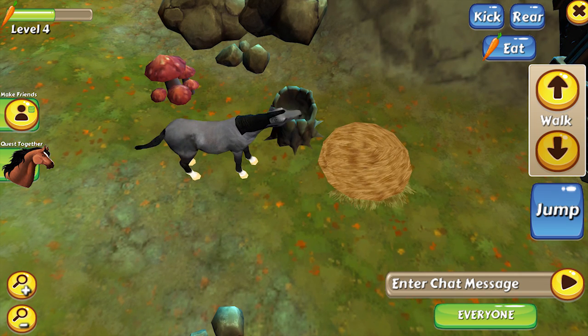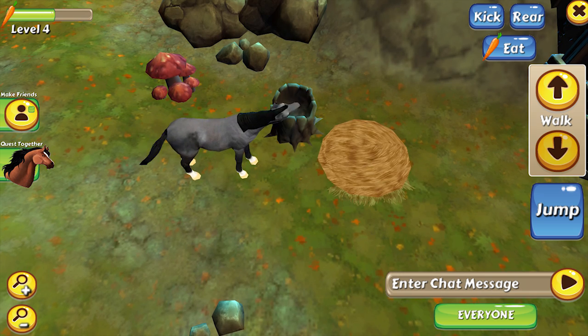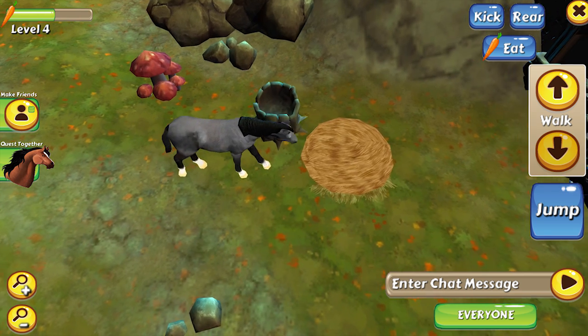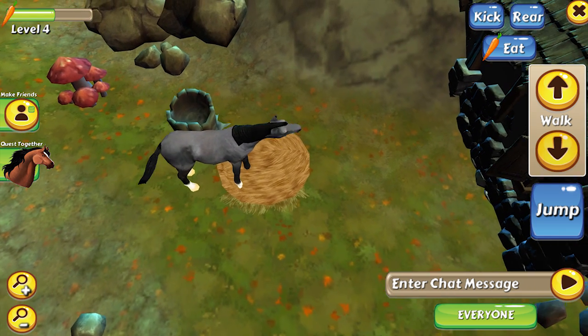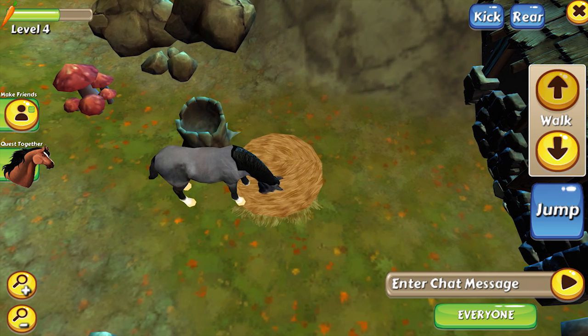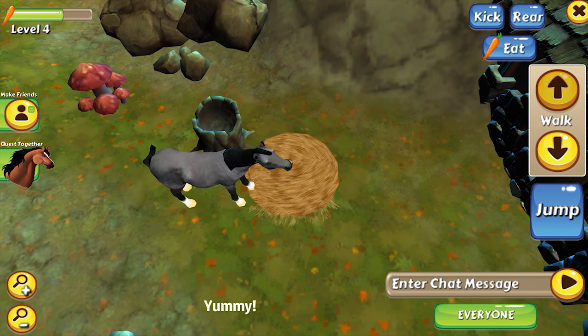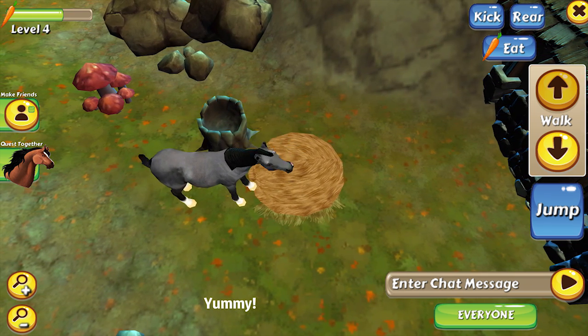As a wild horse you're bound to get hungry. Between doing quests and exploring you'll need to find some food to eat to keep your energy levels up — if you don't, you won't be able to run as fast. Find a food source such as hay or mushrooms and click the eat button for your horse to graze. The bar with the carrot at the top will show you how much energy you have remaining.